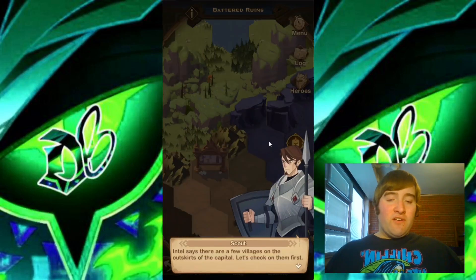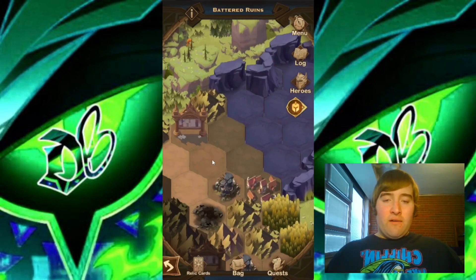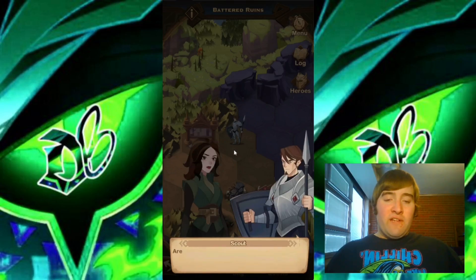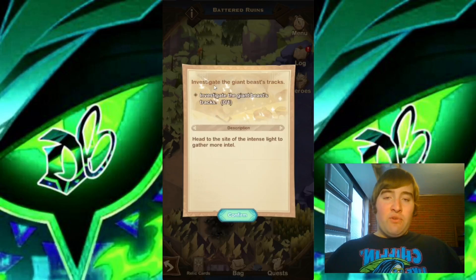Now we have gotten rid of all the obstacles in our way. At this point we can move down into this area, and now we are talking to the battered villagers and the wounded villager as well. Now we have to investigate the giant beast tracks ahead and head over to the site of the intense light to gather more intel.